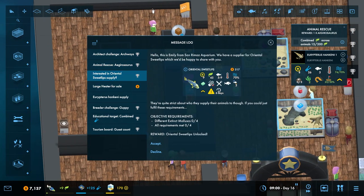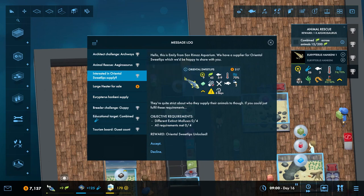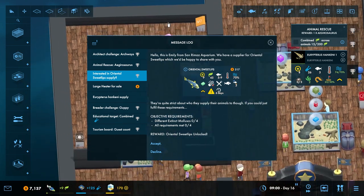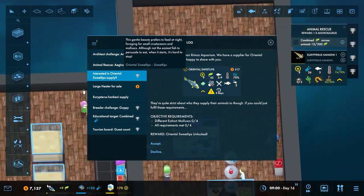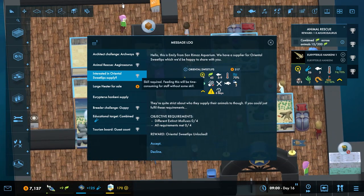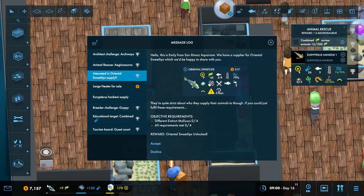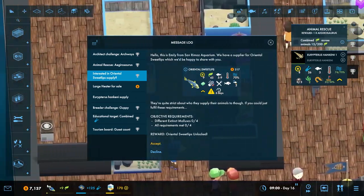I'm interested in oriental sweet lips. These are extinct, or what? It says 'have different extinct mollusks.' This gentle beauty prefers to feed at night, foraging for small crustaceans and mollusks. Although not the easiest fish to persuade to eat, when it starts it's hard to stop. May eat crustaceans. Different extinct mollusks — all requirements met. Sure.